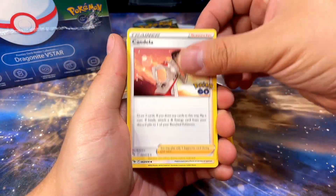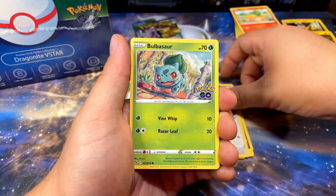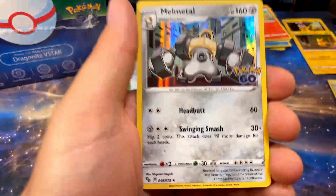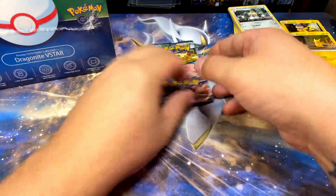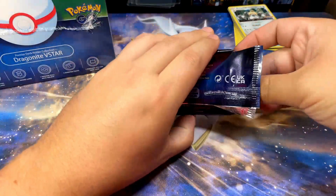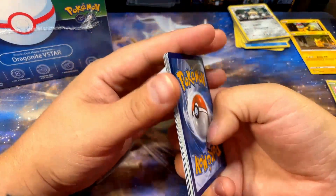Here we go. Candela, Unfeasant, Lunatone, Bidoof, Charmander, Aipom, Bulbasaur — I love that Bulbasaur card — Pidove, Slowpoke Reverse, and Melmetal. Melmetal's cool, I'll take it. Last pack out of this tin. Let's hope for something fantastic — I really could use a Rainbow Rare right about now, or a Dragonite V-Star. Last time I opened the Dragonite V-Star box I pulled a Dragonite V, so hoping today I can get the V-Star or a Rainbow Rare, maybe both.